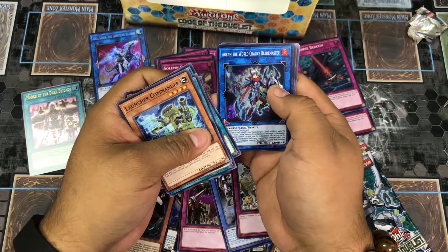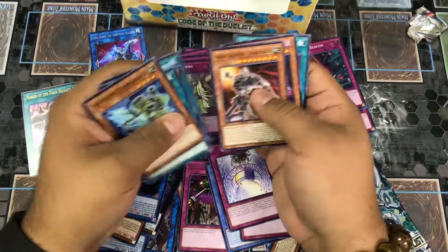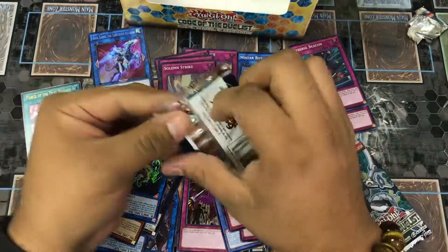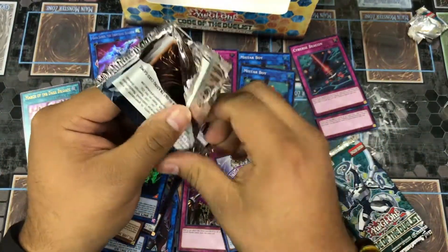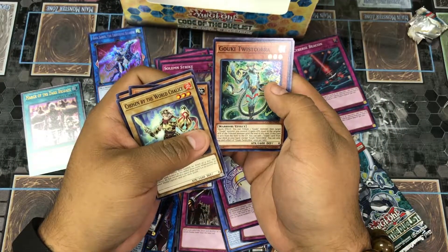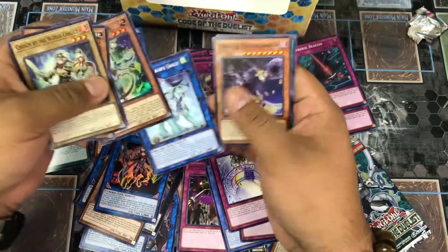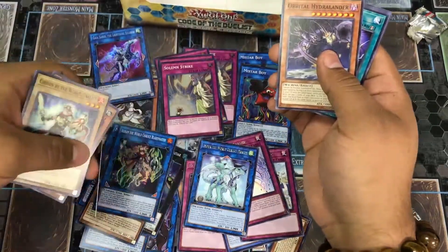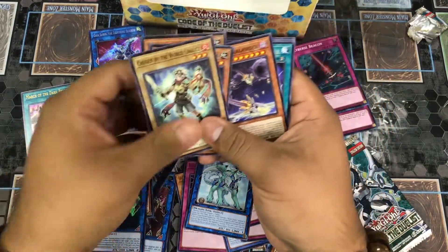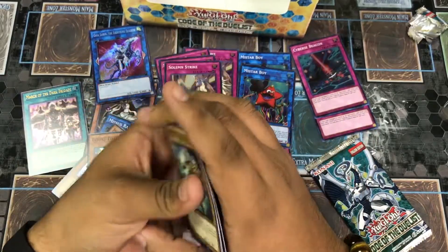World Chalice Blademaster and Twilight Eraser, Ancient Gear Golem. Goki, Twist Cobra, MDuck the World Chalice Dragon as our rare — nice. That's actually one of the main cards you want in your World Chalice deck; it's your engine starter, it gets everything going. Gravity Lash is also really good — look into that if you haven't already.